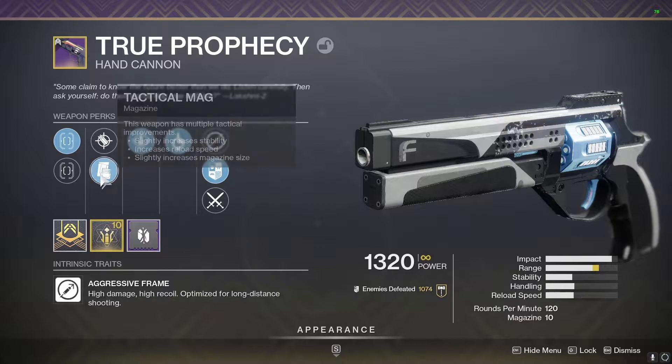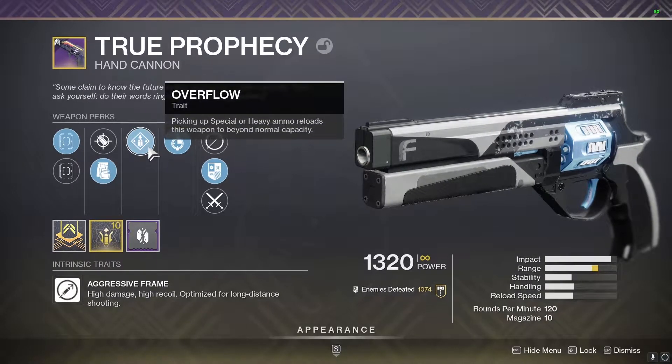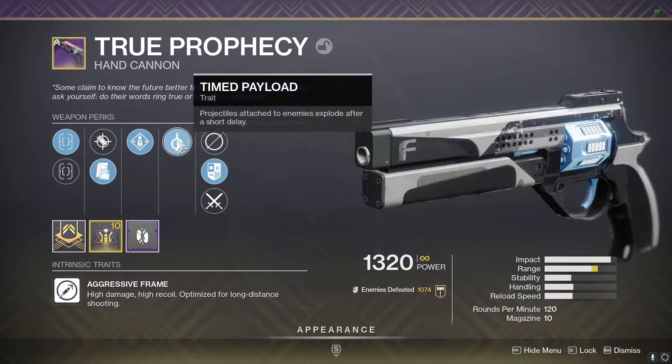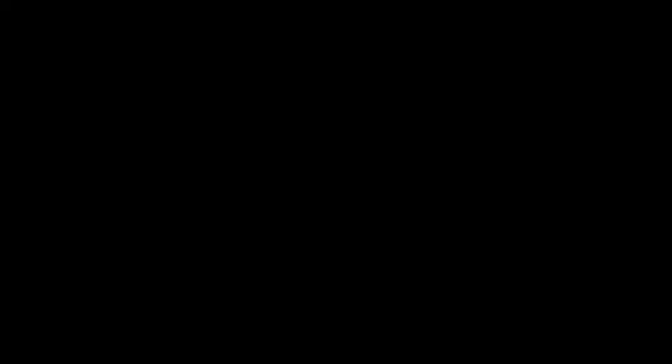Starting off with the weapons, I have Overflow, Time Payload, Attack Mag, and True Sight. This thing is phenomenal for stopping Overload Champions and great for really any GMs with Overload Champions. I really love Time Payload with that extra explosive delay because it takes less time to stun an Overload Champion if you have Time Payload or Explosive Payload.